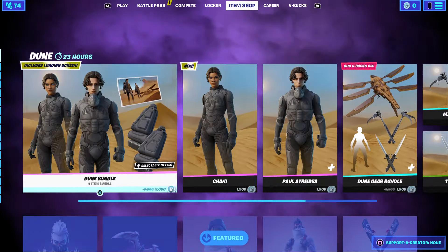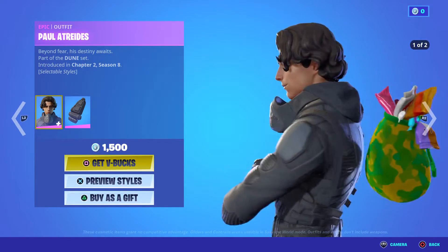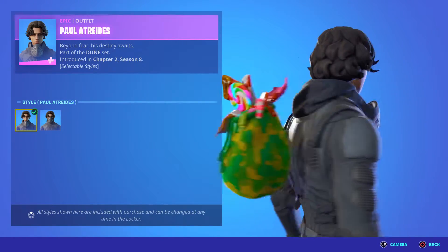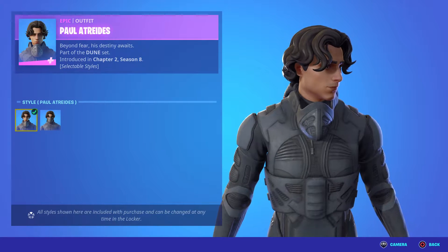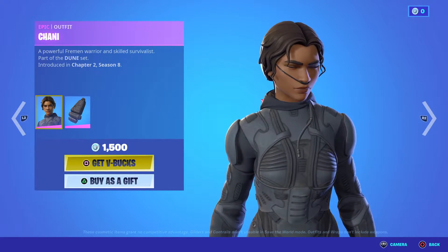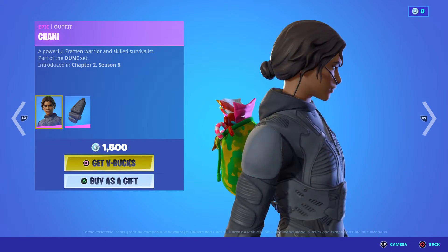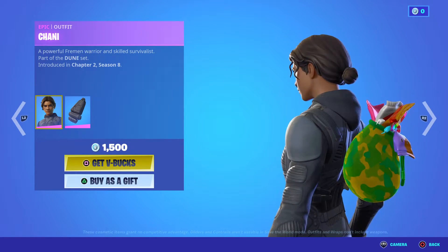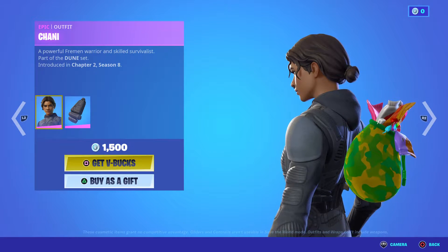We got the Dono bundle from Fortnite, we got a new skin. I like how he has the mask on and the mask off - he has a selectable style. I thought he was reactive, but no, he's not reactive. She's not reactive either, no selectable style for that. I like how they added blue eyes. They could have actually taken the girl bun off and made it into long hair, and made a style where you can put the hood on and hood off.